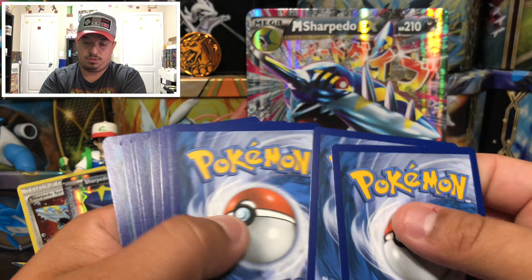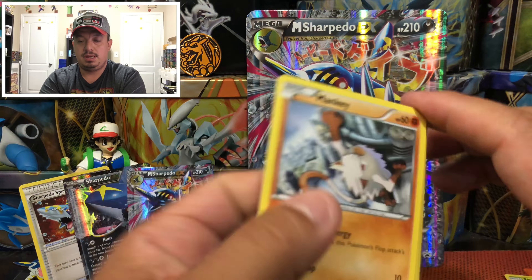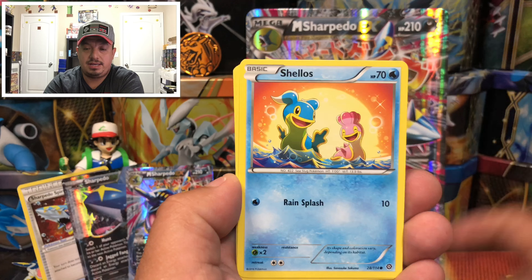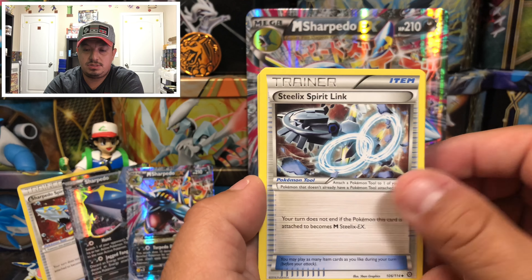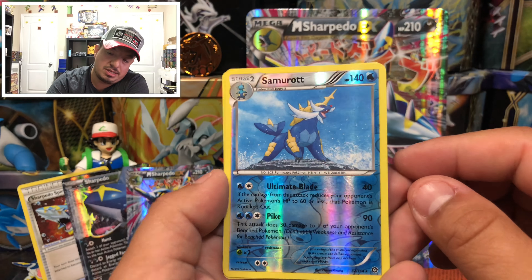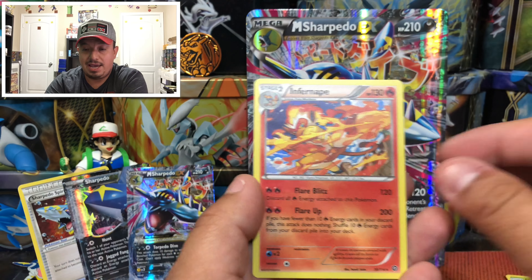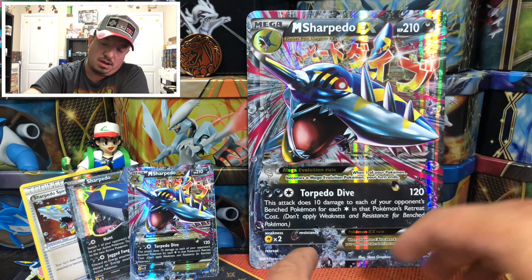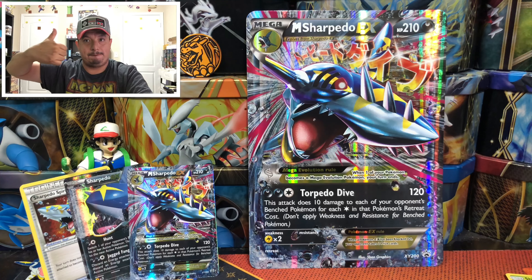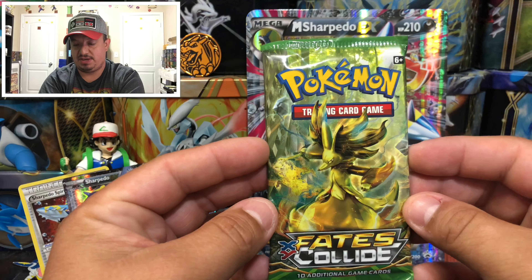Steam Siege is next. Here is a Mankey, we have a Klang, Mantine, Shellos, Mareill, Sylux Spirit Link, Klang, Special Charge — we have a Samurai that is the reverse holo rare, and an Infernape rare holographic card. Not bad — two good pulls on one pack!